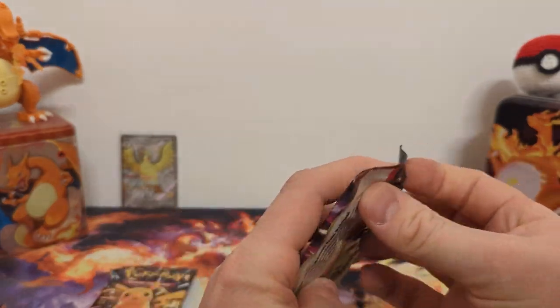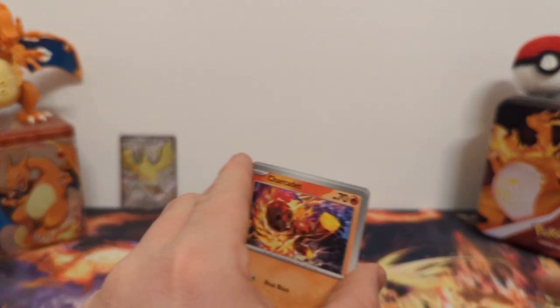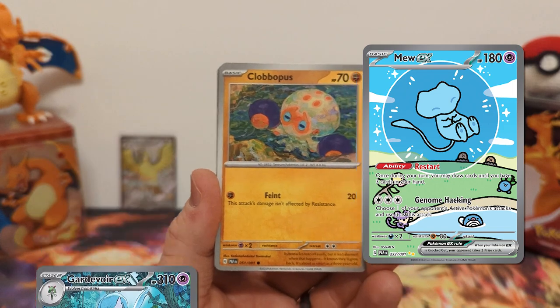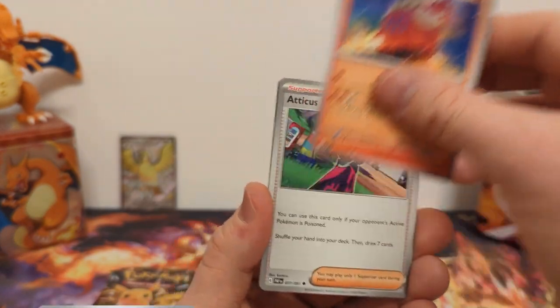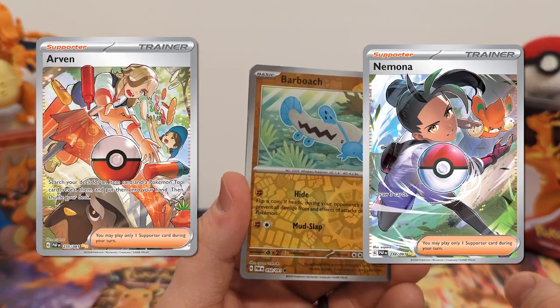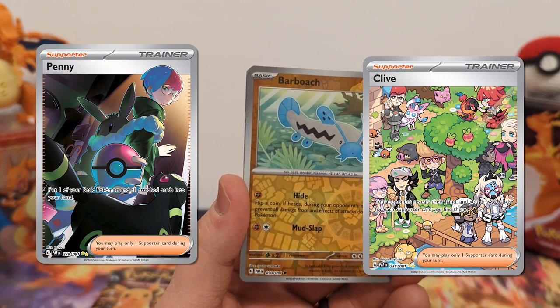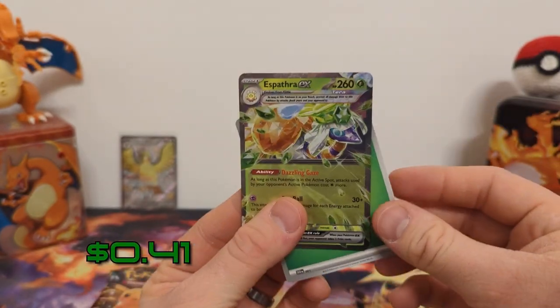On to pack number two. Of course the other SIRs — you have the Gardevoir EX SIR, there's the Mew EX. I want to pull both, they both look fantastic. Drastically different art styles but they look great. There's a bunch of SIR trainers too — I think there's at least Iono, Nemona, Arven, Clive. I want to say Penny as well. We have Braviary Traverse, Armory Traverse, and Spidops EX. Hit number two.